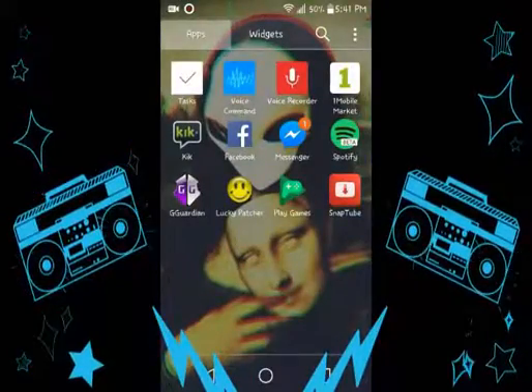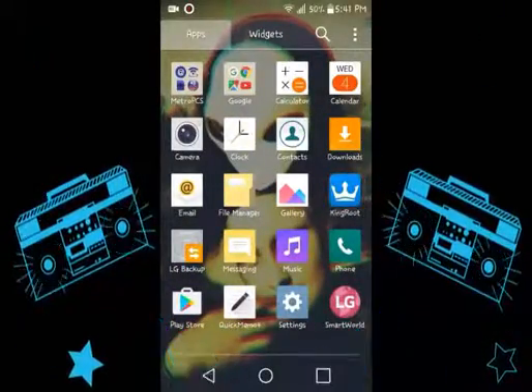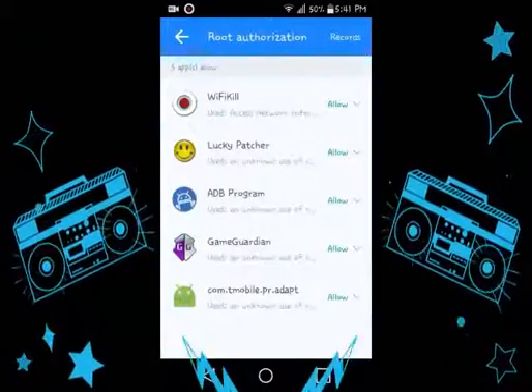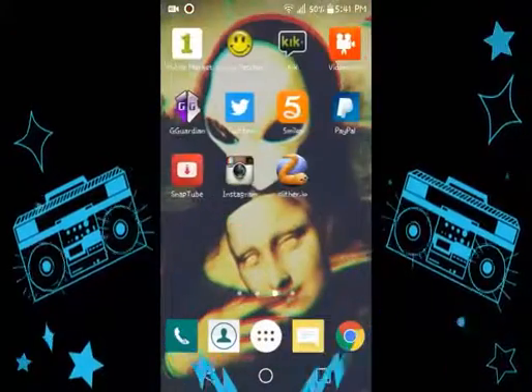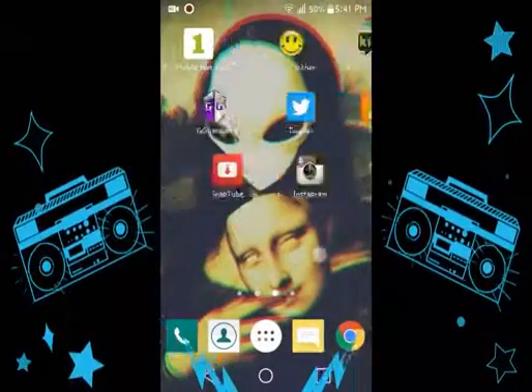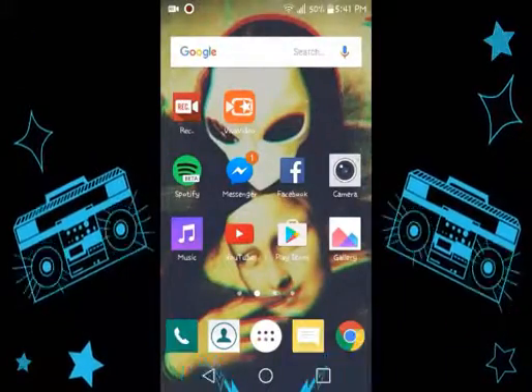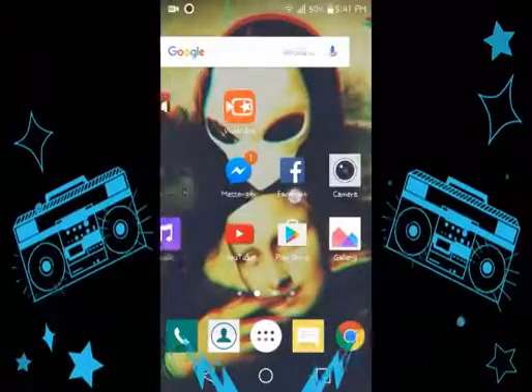The first thing you can do with root is you're gonna have to get root access. I use KingRoot for root authorization. The first thing you can do is control your WiFi — I'm using WiFi Kill to control it.